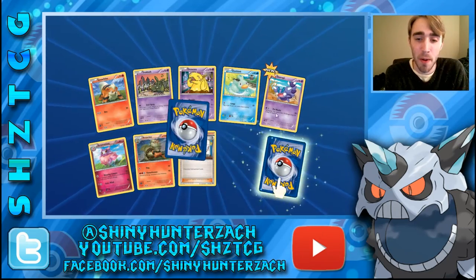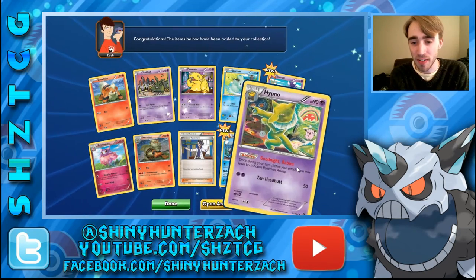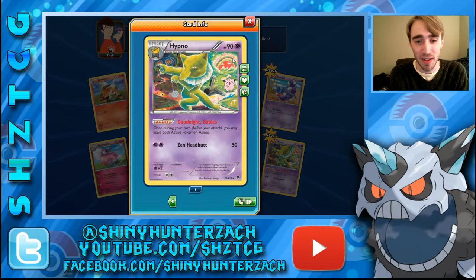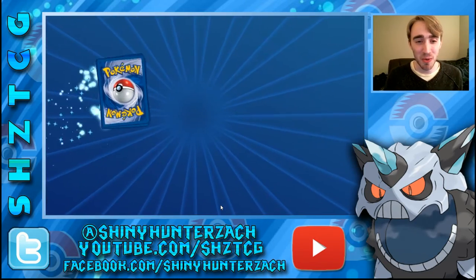Reverse Rare is a Seismitoad and our actual Rare is a Hypno — super creepy artwork on that. This side's all happy and this side's like a demented haunted forest or something. And its ability is called Goodnight Babies. It's so creepy. I've never liked Hypno as a Pokemon.